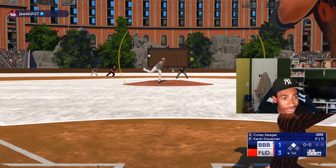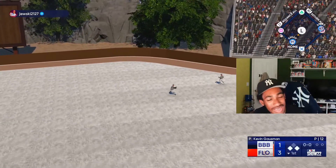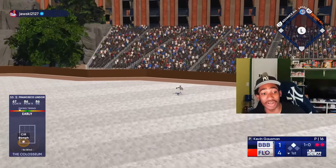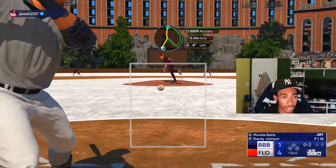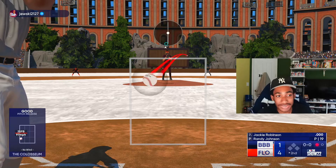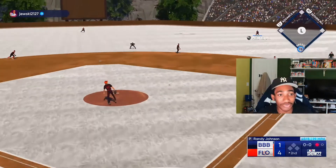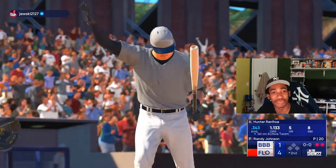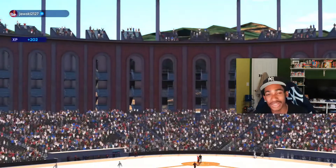A hard grounder gets by — there we go. We score four runs there! Hopefully we can hold this lead. We get him out of the inning. Now the opponent has his Jackie Robinson up — I think we're going to strike him out here. Randy Johnson is just too nasty. I got to stop talking before I jinx it. That's a hard liner — one, two, three inning. Randy Johnson pitching well.